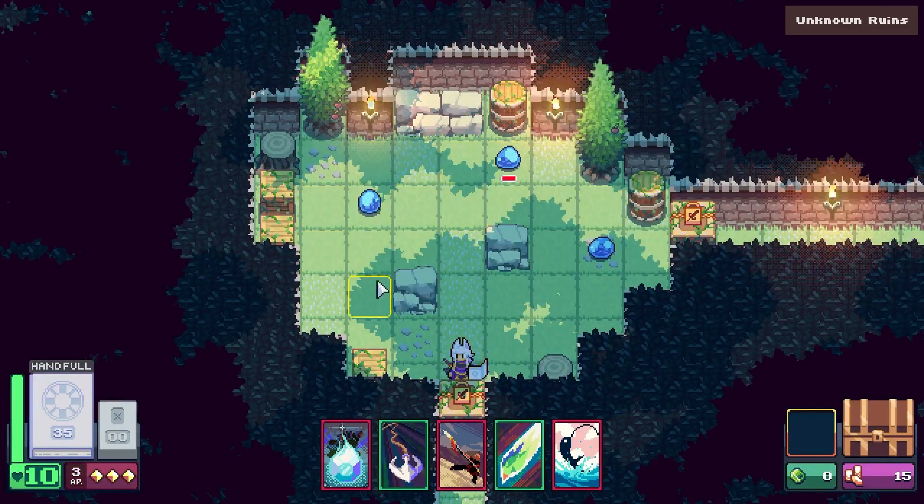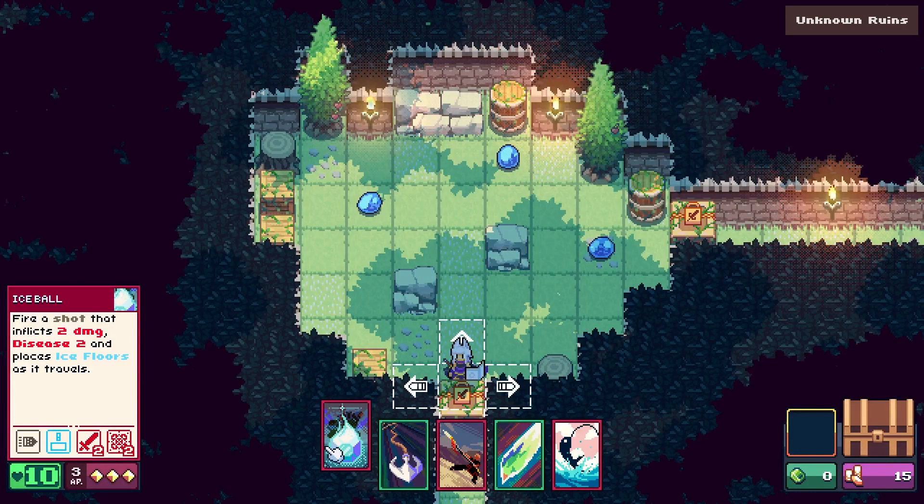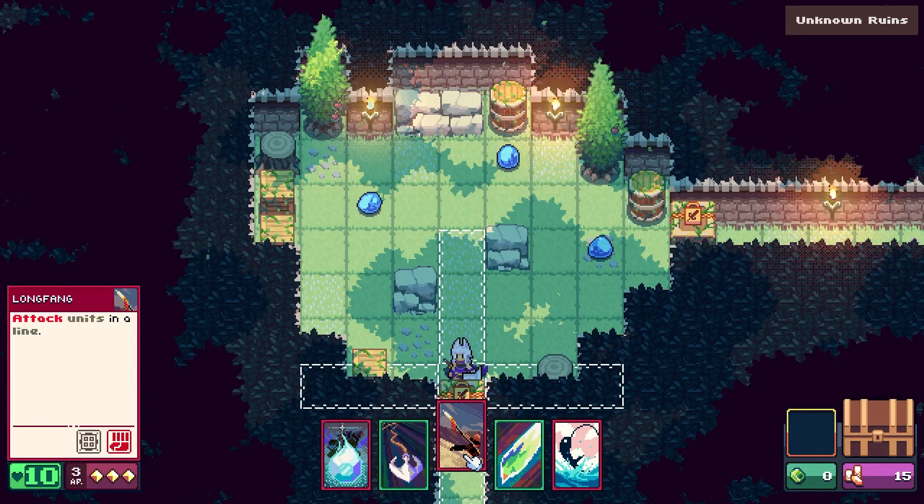Oh, each character has their own player start — I love it. So I can shoot an ice ball that inflicts two damage and disease two, and places ice on the floor as it travels. Long Fang pulls the caster to the impact point, then attacks any unit at the impact point.